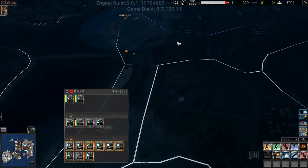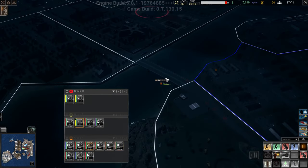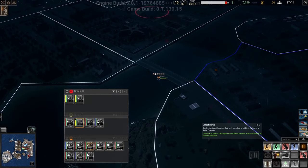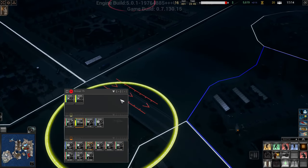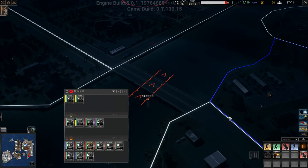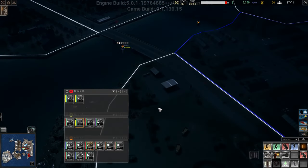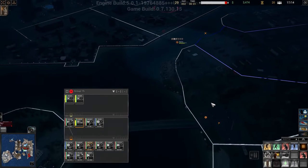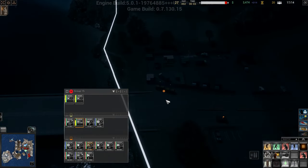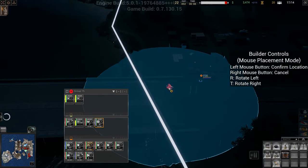Send the scout drone up here, we'll send these guys up this way. Maybe it simply takes more bombs. No, it doesn't look like it - I don't think we can blow up bridges guys. So that means we will be in big big trouble.